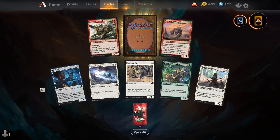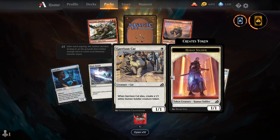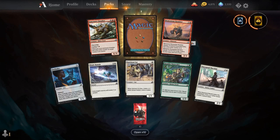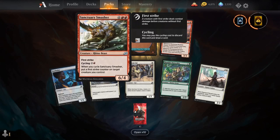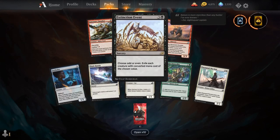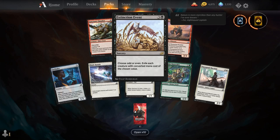Firefinder, Blade Banish, Garrison Cat, Humble Naturalist, Day Squad Marshal, Momentum Rumbler, Sanctuary Smasher, and our rare is Extinction Event. For 3 and a Black sorcery, choose odd or even — exile each creature with a converted mana cost of the chosen value. And 0 is even.